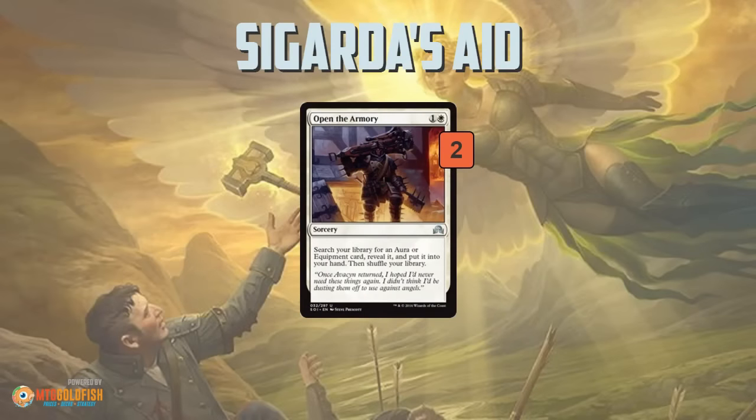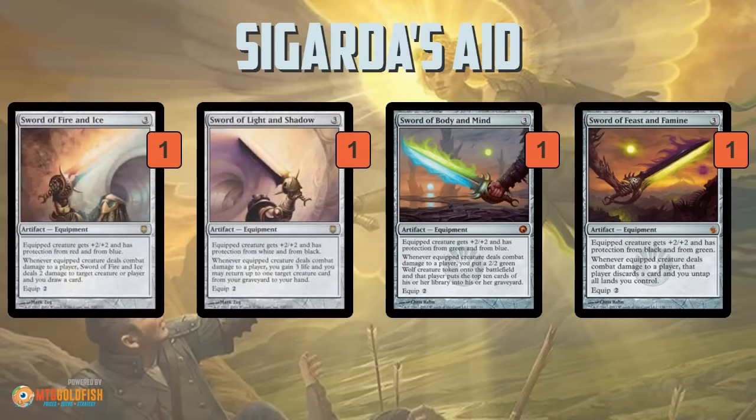We're playing a couple of Open the Armory because the rest of our deck is a lot of one-of equipments — mostly one-ofs with a couple of two-ofs. Open the Armory lets us tutor an equipment out of our library into our hand for only two mana. The rest of the equipment includes one of each Sword. The Swords are some of the most powerful equipments ever printed, giving protection from colors and tons of powerful abilities. Since we have one of each, we can tutor up whichever is most important — either for the ability or the protection colors — with Open the Armory.